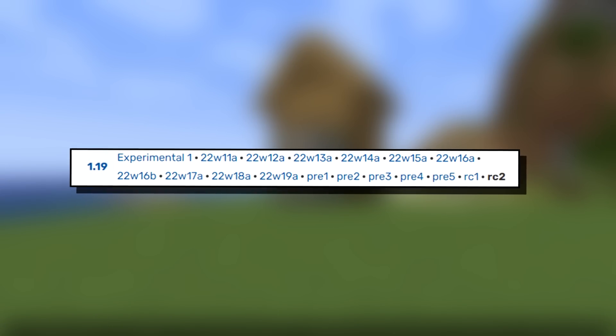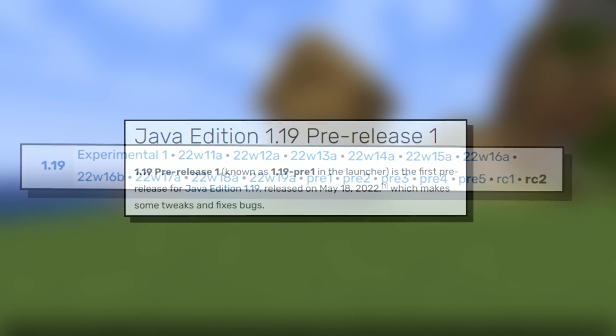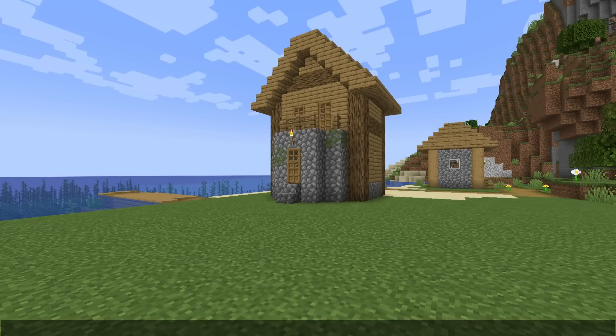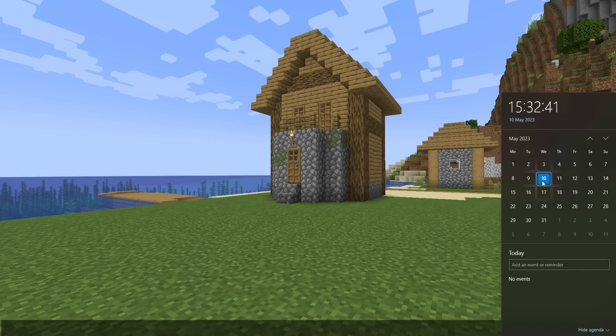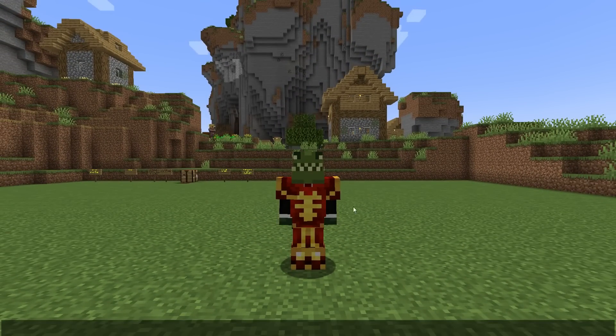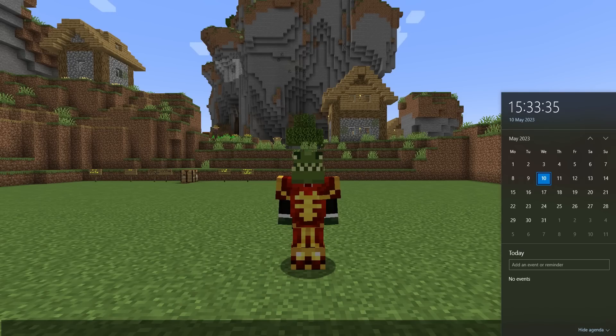Comparing the release of Minecraft Java Edition 1.19 pre-release 1, which released on May 18th, 2022 — if we look at the calendar, we've been given the pre-release today, which is the 10th, so we've actually gained that week back. Reports from several people are saying the official release of the 1.20 update is going to be a specific date. However, if we're lucky, it could be Tuesday the 30th of May. I said the 13th in my previous video, but it looks like it's going to be one of these two dates.